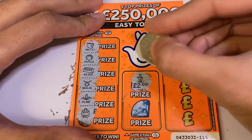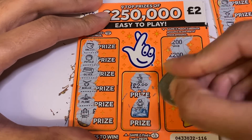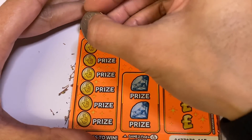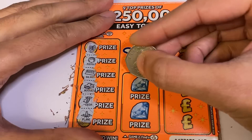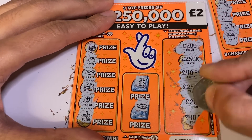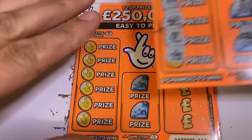We've got a win — we'll scratch it off now that we can more or less see it. Nothing on that side, so that's a £2 win. Next card: two-fifty, two-fifty, two hundred, two hundred, forty, forty — nope, that's a loser.